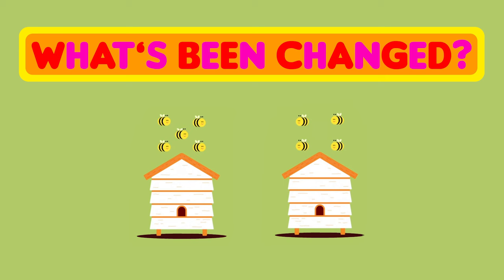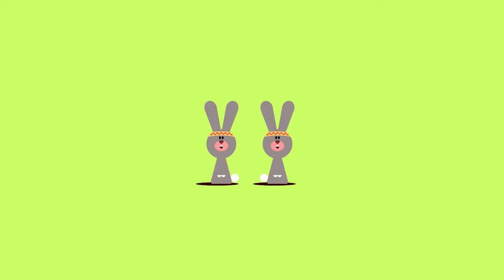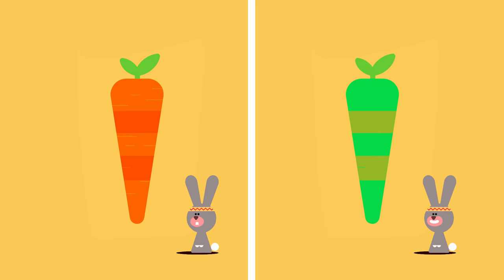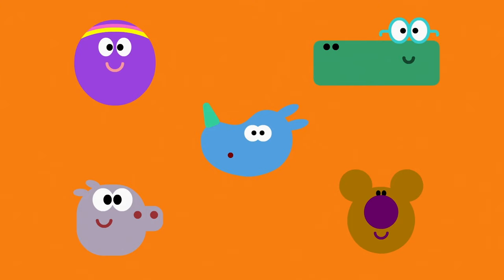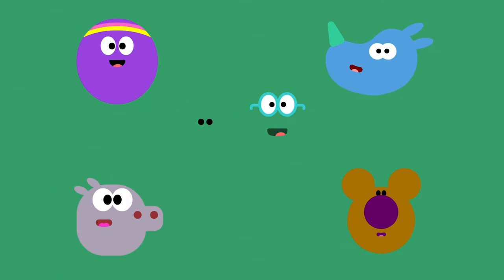What's been changed? We'll start with something easy. Here is a carrot. Cool! Can you see what's different, Squirrels? The first carrot is... Orange! And the other carrot is... Green!